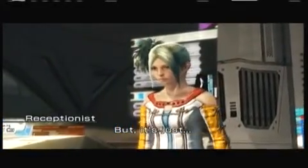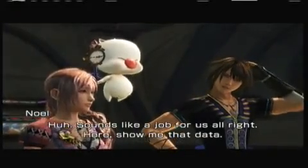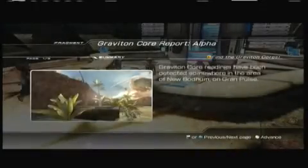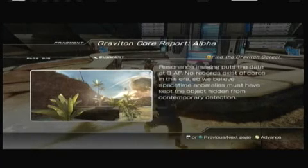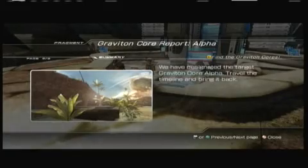But it's just... it's kind of in a different time. Oh, no problem — we do this all the time. Sounds like a job for us. Show me that data. Graviton core readings have been detected somewhere in the area of New Bodum on Grand Pulse. Resonance readings put the date at 3 AF. No records exist of cores in this area, so we believe space-time anomalies must have kept the object hidden from contemporary detection. We have designated the target: Graviton core Alpha.